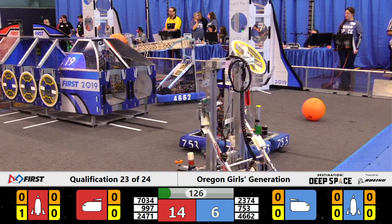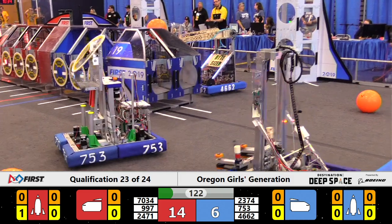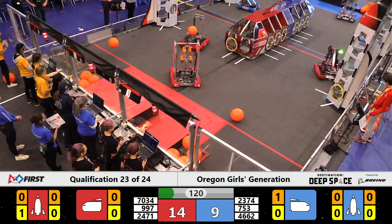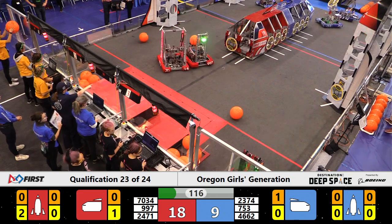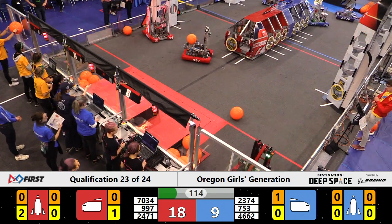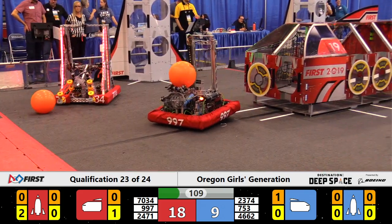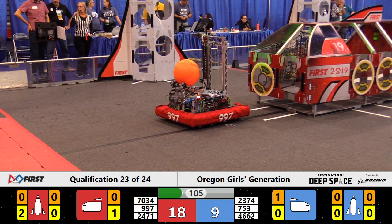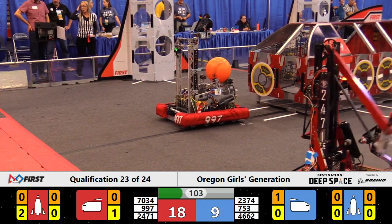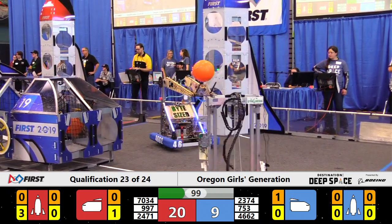7-5-3 is lining up their hatch panel where 4662 is getting some cargo into the blue ship. Looks like 7034 has got a hatch panel on the front for red, and maybe 997 can get their cargo in on that spot. 2471 is working away on the rocket for the red alliance. Got some hatch panels and cargo in for the blue robots.